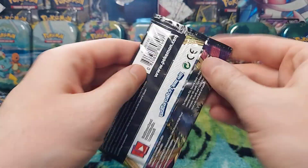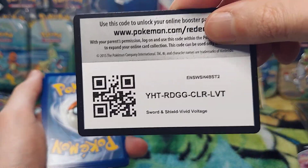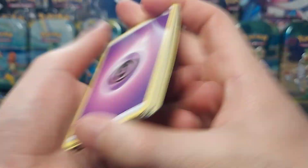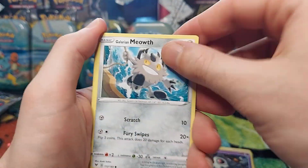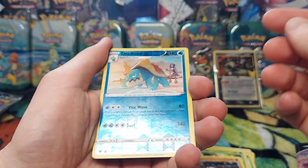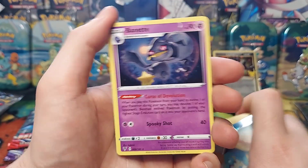Up next, Vivid Voltage. Are we going to get big Chungus Pikachu? I'm still after that. I would love to get that reverse holo — I don't think I have that one yet. That's nice. I don't even know if I have this Bunnelby yet either. So that's cool.